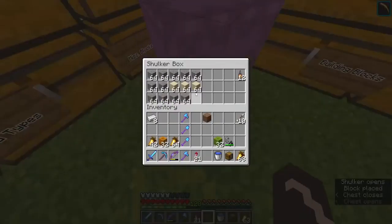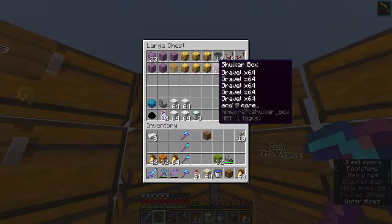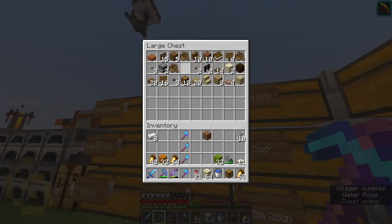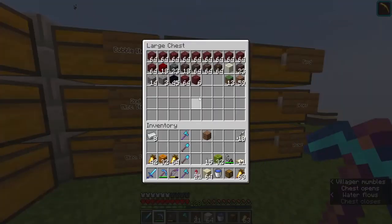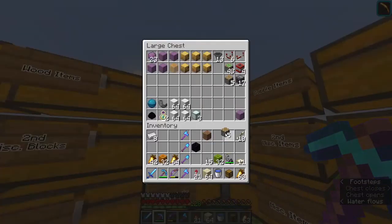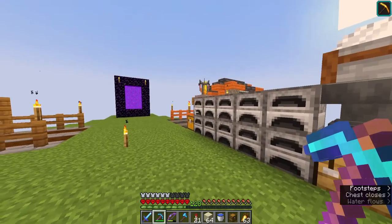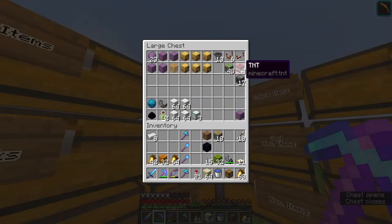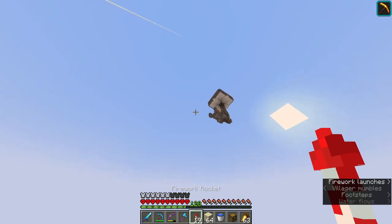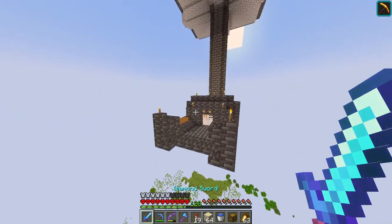Now that I've slept, I'm gonna need some more gunpowder — I'll take it right there. I need some more sand; not sure if I have any, but that'll be enough for the TNT. We need trapdoors, we need levers — there's the levers. We need one obsidian and we need a couple of pistons. I'll take some gunpowder from my mob farm; should have plenty of it in here.